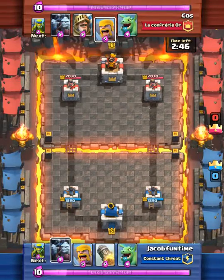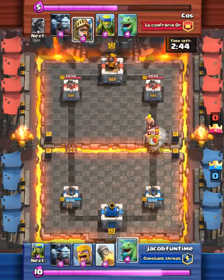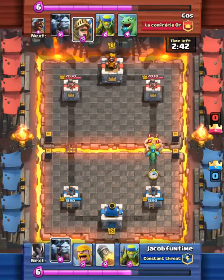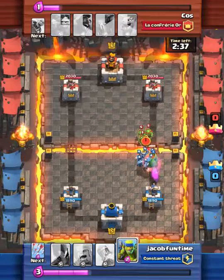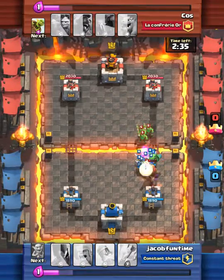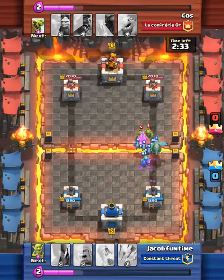Usually I don't like to deploy until the enemy does. So he drops his barbarians, I'm going to drop my minions and the dragon. His prince is going to be taken out easily. So I just dropped my goblins so it doesn't get to our tower.